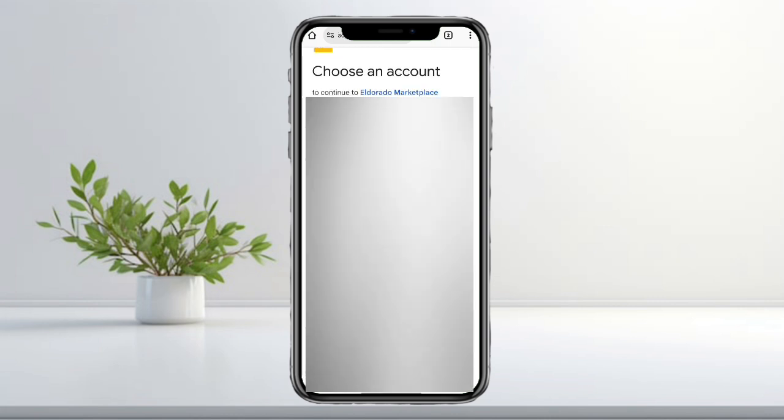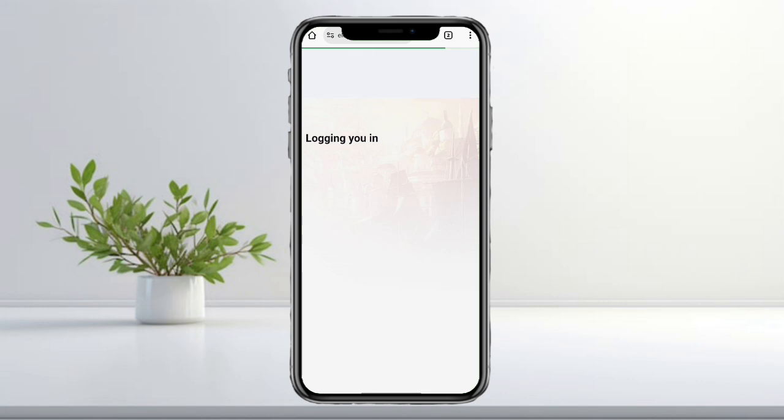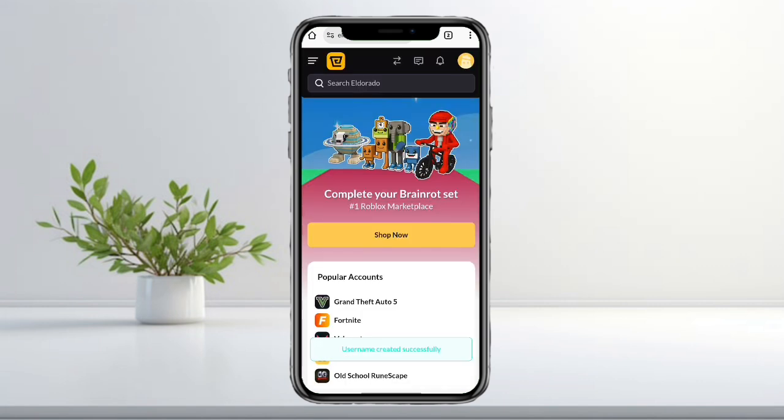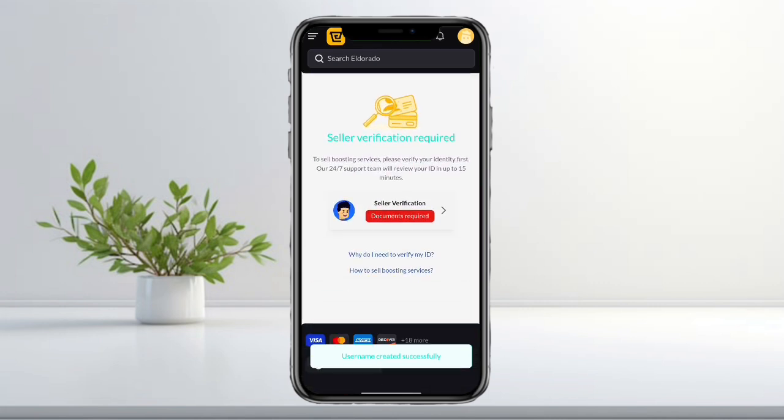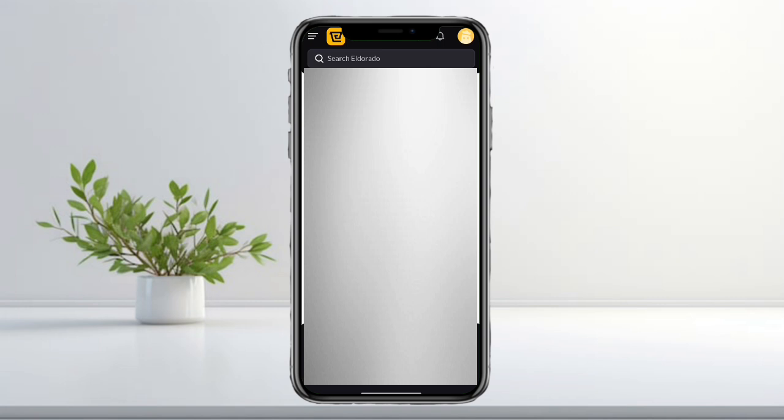Wait for it to load, choose your account, and tap continue. Once you're on the homepage, tap your profile icon, then select sell. You'll be asked to complete seller verification before listing anything for sale. Tap seller verification and choose whether you're selling as an individual or a company, then tap next.